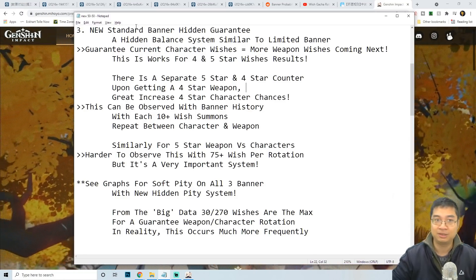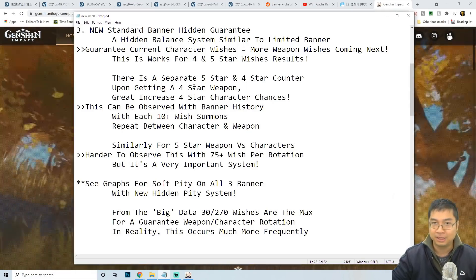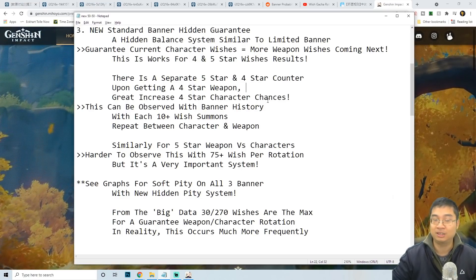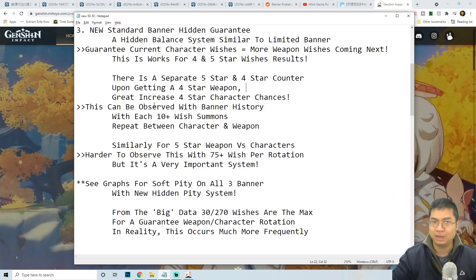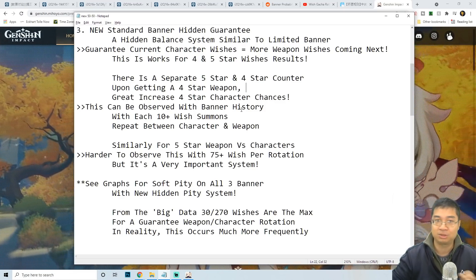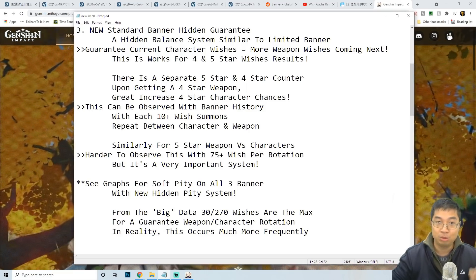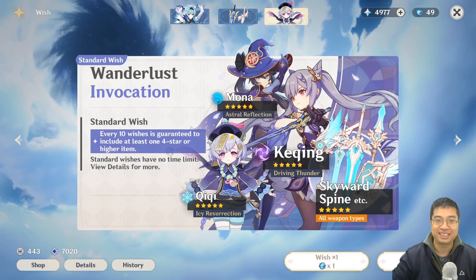Translating from the guide, it seems there is a separate counter on the standard banner for five stars and also for four stars. Upon getting a four-star weapon, it will greatly increase the chance of getting a four-star character on the next wish. This is actually quite easy to observe in the game with banner history, because every 10 or so wishes on the standard banner you'll see the repetition of characters and weapons alternating.